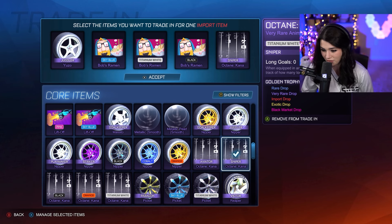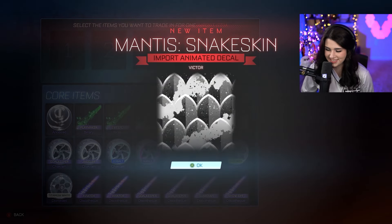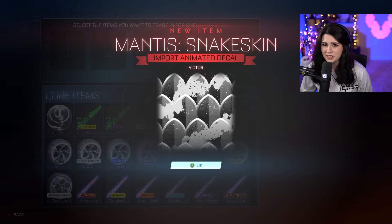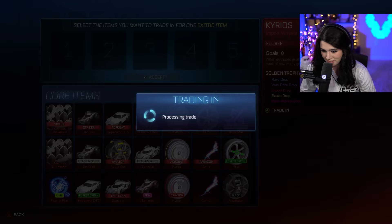We didn't have to lift off yet — we'll hold on to that one. I did already have white of the octane kana, so let's get rid of that. This will be the last very rare to import trade-up, and then we have a ton of imports to get rid of. And it's a snakeskin — definitely not an item worthy of the import rarity in my opinion, but whatever.